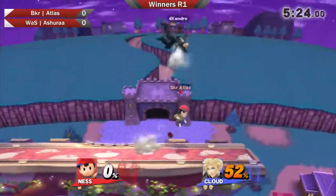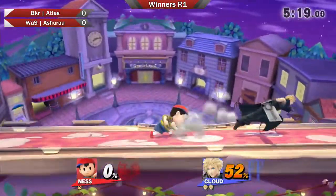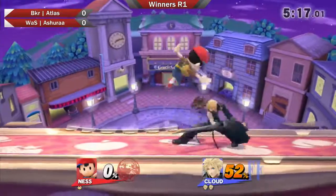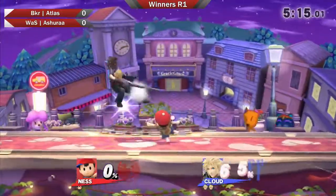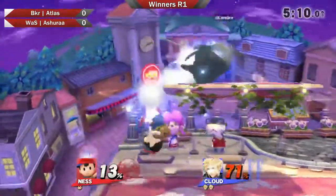They have Nesses in Montreal, so Ashura is pretty well experienced in this matchup. Because that cross slash read — he read the jump too. Like, he could have air dodged. That's tough. And yeah, we're seeing him play like a Cloud here, just spacing out all of his aerials.